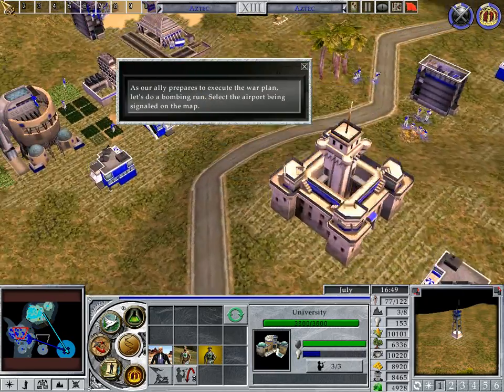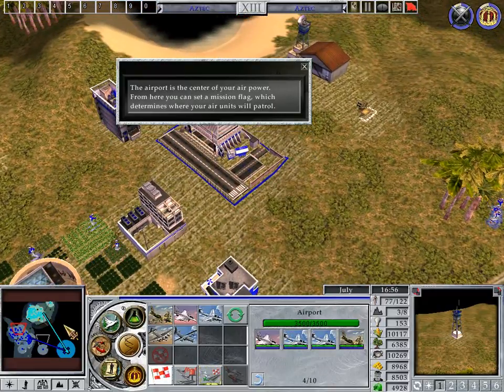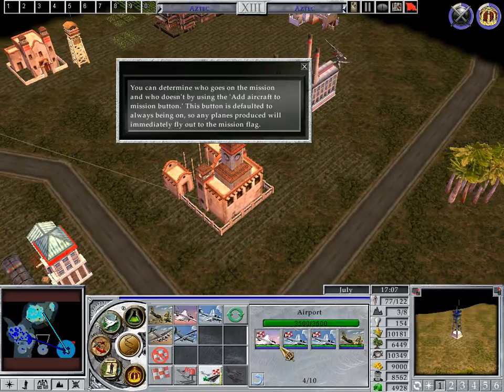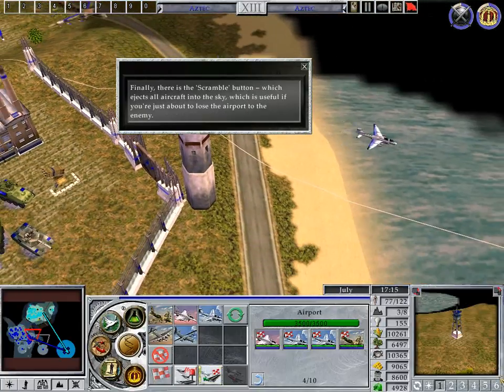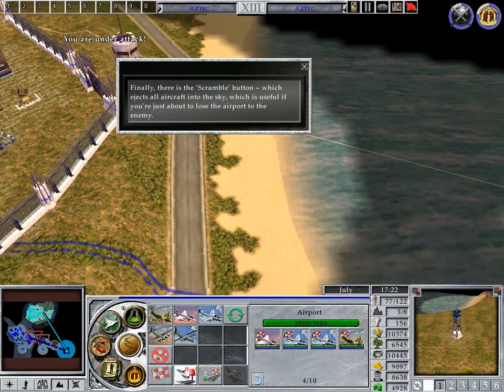As our ally prepares to execute the War Plan, let's do a bombing run. Select the airport being signaled on the map. The airport is the center of your air power. From here, you can set a mission flag which determines where your air units will patrol. You can determine who goes on the mission and who doesn't by using the Add Aircraft to Mission button. This button is defaulted to always being on, so any planes produced will immediately fly out to the mission flag. Finally, there is the Scramble button which ejects all aircraft into the sky, which is useful if you're just about to lose the airport to the enemy.